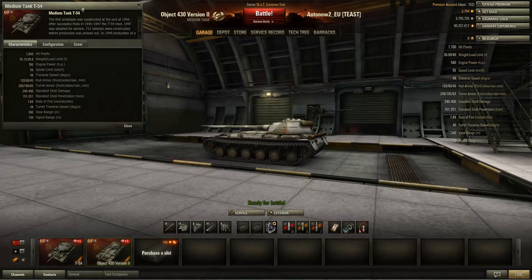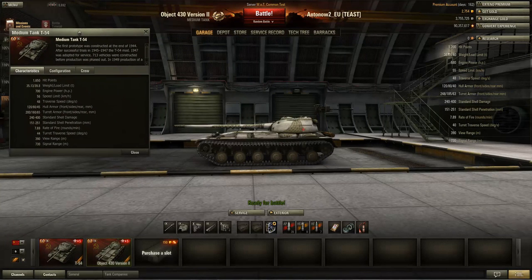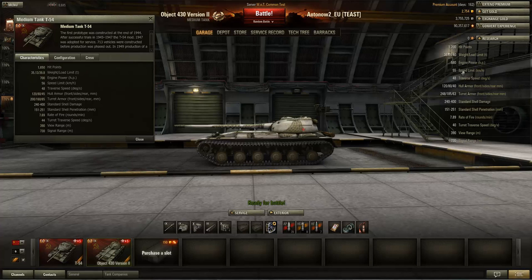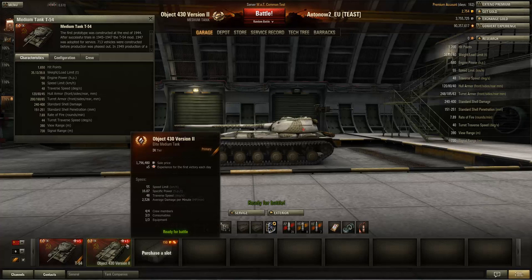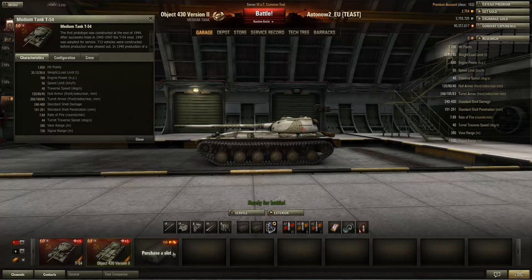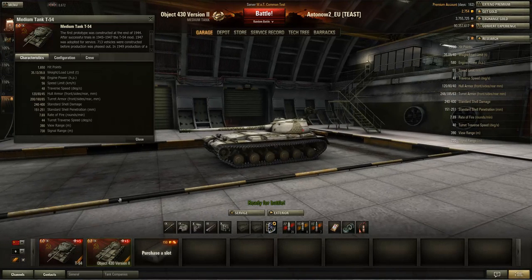I'll be comparing it to the T-54, as that's what this tank is competing with. The Object 430 has a slightly higher hit point pool with 1700 HP instead of the T-54's 1650. It's slightly heavier, but engine power is significantly less — 120 horsepower less — giving it only a 16.07 power-to-weight ratio. The T-54 gets an amazing 19.93, nearly 20 hp/ton, which is really good.